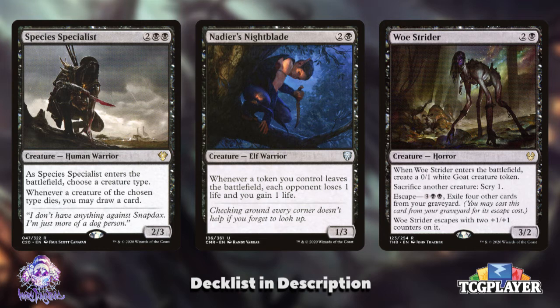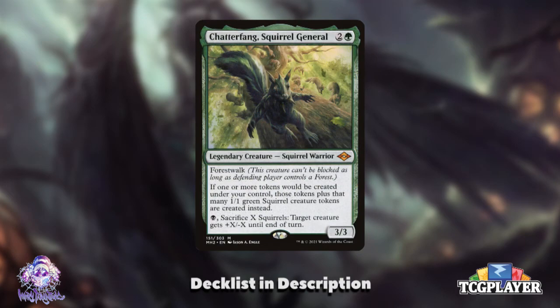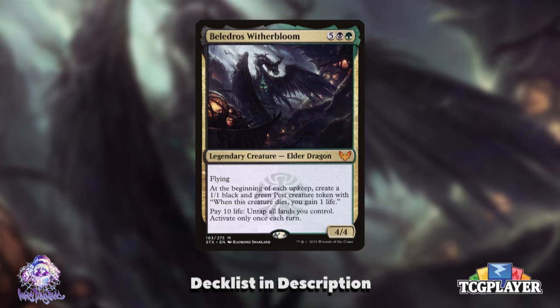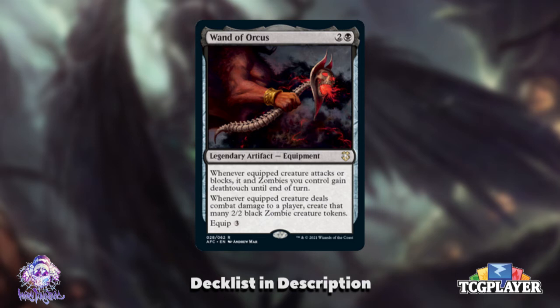I'd like to see additions to the list like Species Specialist, Nadir's Nightblade, and Woe Strider — all great utility that draw cards, drain enemies, or provide valuable sac outlets while boosting creature counts. Chatterfang would make a great addition, essentially acting as a pseudo-Doubling Season for your creature tokens if you make them one at a time. Belladross Witherbloom would make a great add to the high end of the curve, making lots of creature tokens and giving you a chance to sink some life into creating more mana. Wand of Orcus deserves consideration as well — the ability to put it on a big Grismold and make a ton of zombie creatures is a very high value ceiling that can run away with the game.